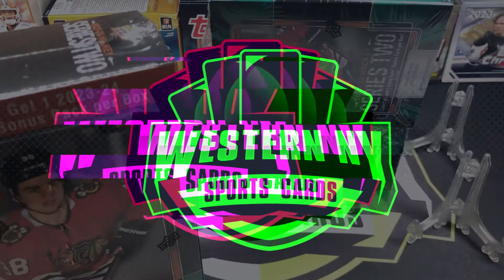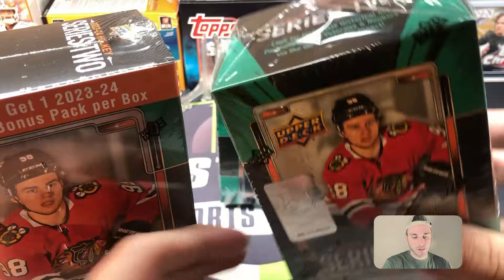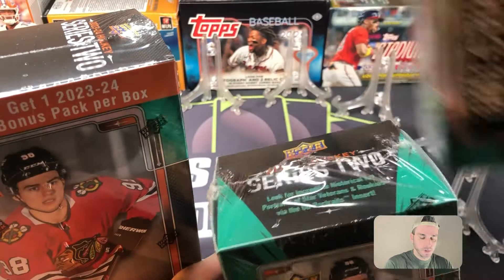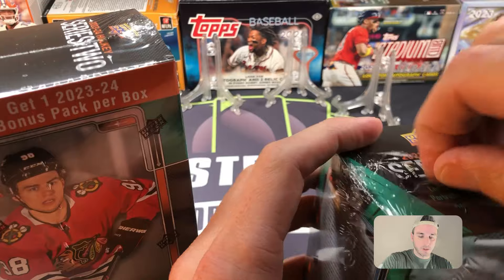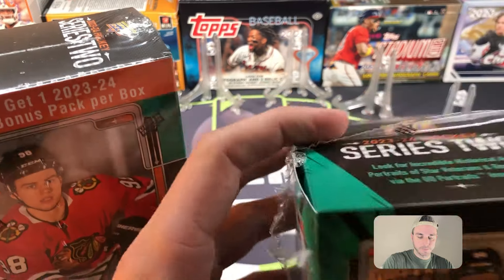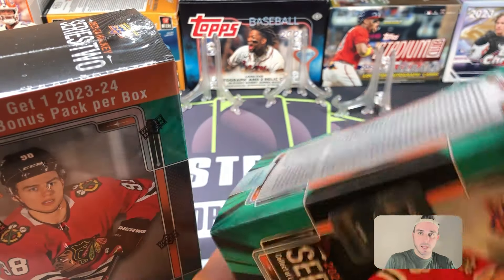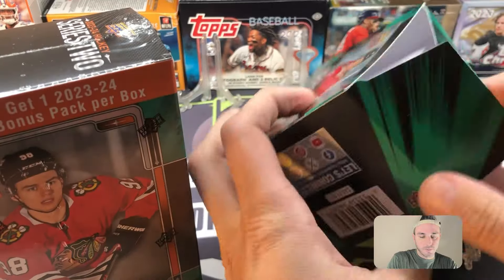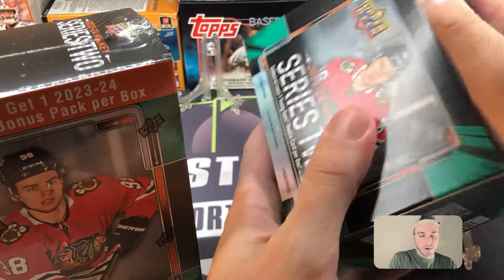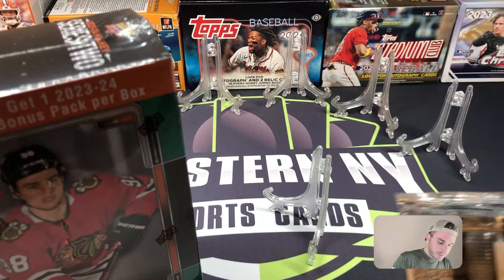What's up everybody, welcome to round number two. This time we're gonna get the Connor Bedard Hunt Series Two, battle two blasters versus one mega. Let's get all these cards out and get set up. If you missed the first video, we did not hit any Connor Bedards, didn't hit an insert, didn't get any of the base Young Gun rookies, obviously no parallels.